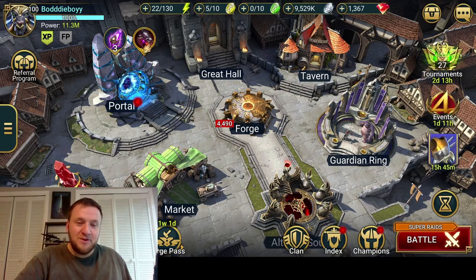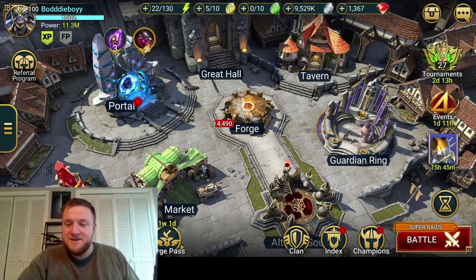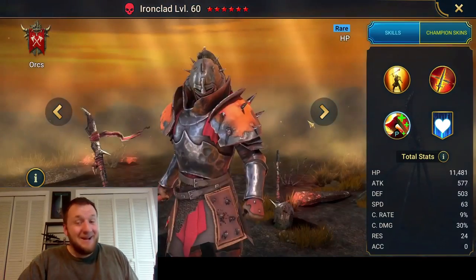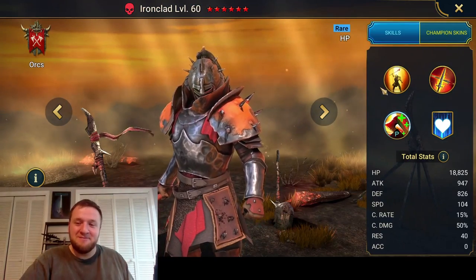I'm gonna show you my favorite usage first. I'm gonna go over the kit and then we can go into some other optional builds. So the champion, maybe you guys have seen it, maybe you haven't, but it's a rare orc and it's Ironclad, and this guy is awesome. Let's go through his kit and see what makes him so cool.